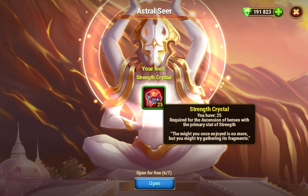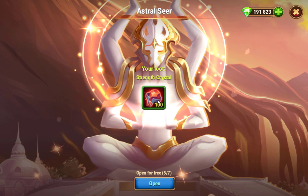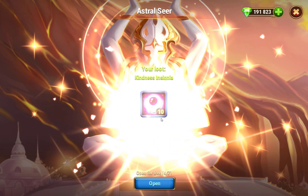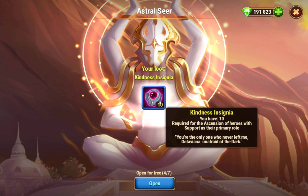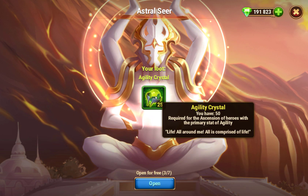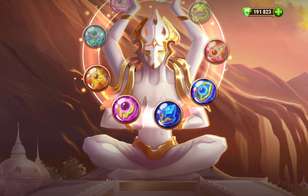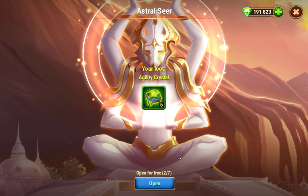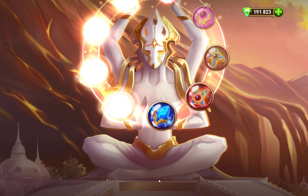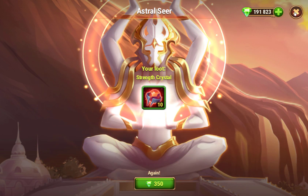Opening the free pulls: we got some strength crystals, more strength crystals, kindness insignia - oh that's support role - agility crystals, those are for heroes whose primaries are agility, more agility crystals, more strength crystals. We could dump them all in Aurora - there you go, more stuff for Aurora.